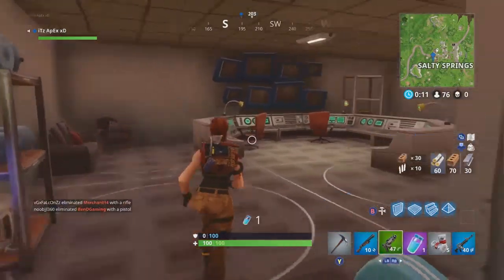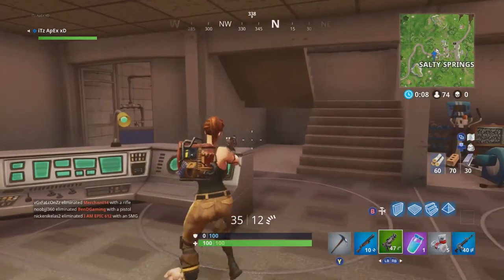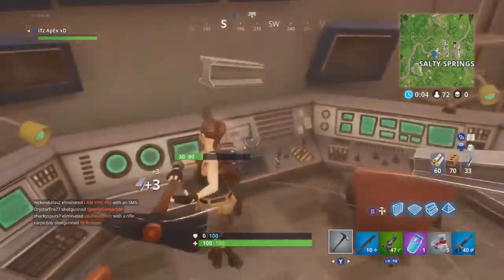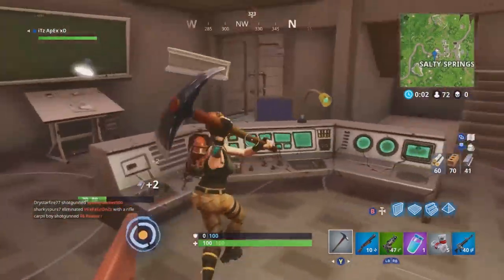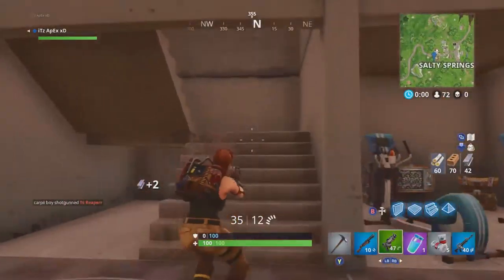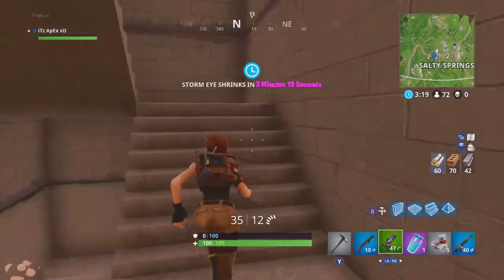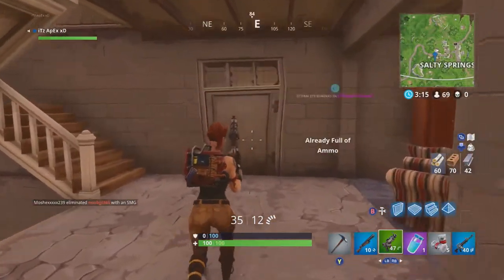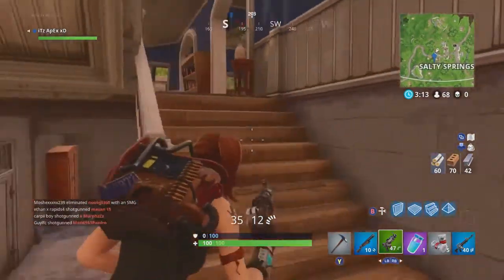We've got some good stuff in here and yeah this looks like the heroes lair where all their screens are up here. You can destroy it all but this is just all for a feature for the new heroes and villains theme. That is our first hidden location on Fortnite. Let's move on to location number two.